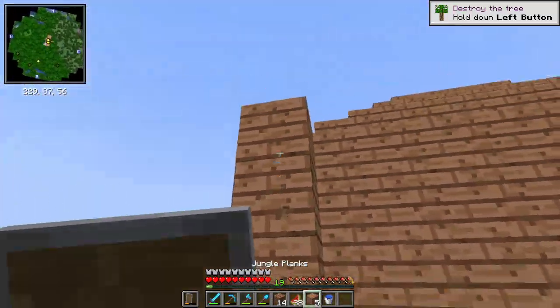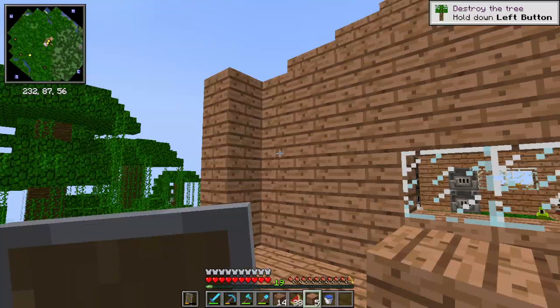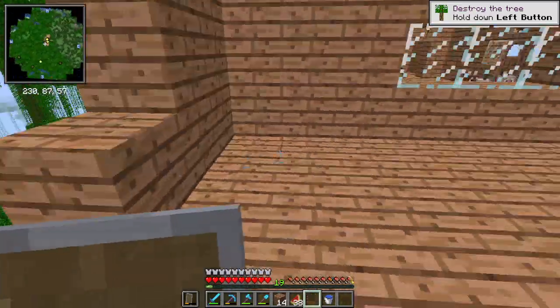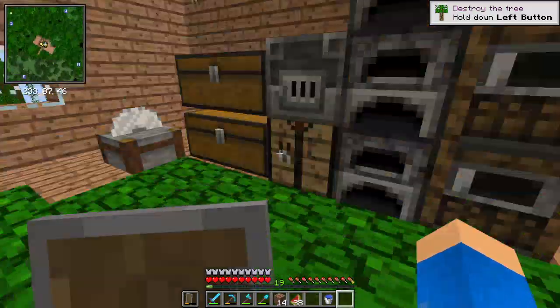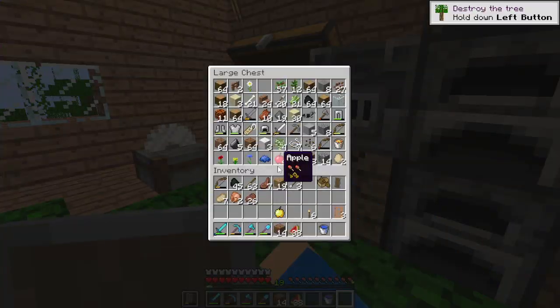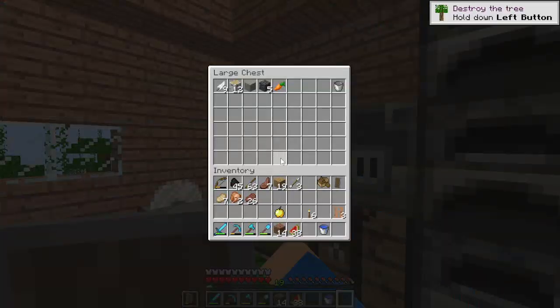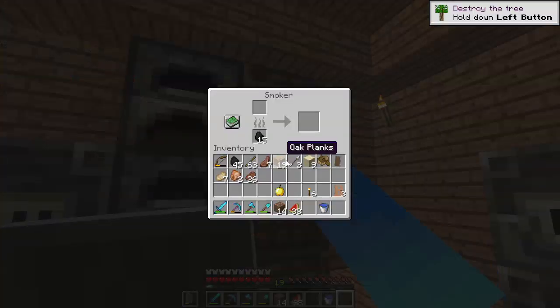Is this tall enough for a portal? One two three four — I don't think that's tall enough. I can always just figure out the blocks I need. Is there a door down there? Do I have glass on me? Not on me — I don't see any glass.